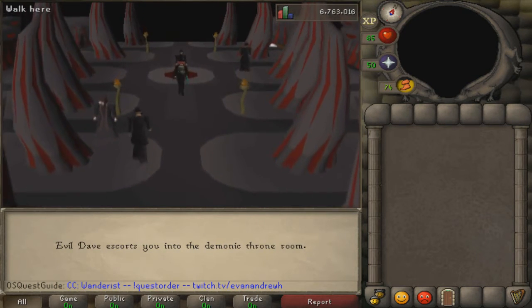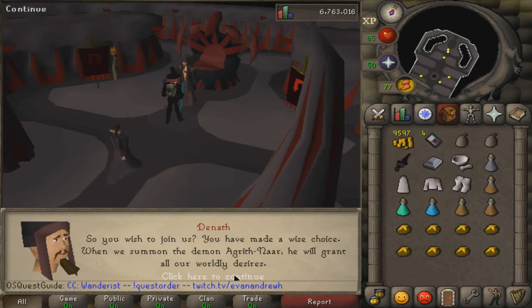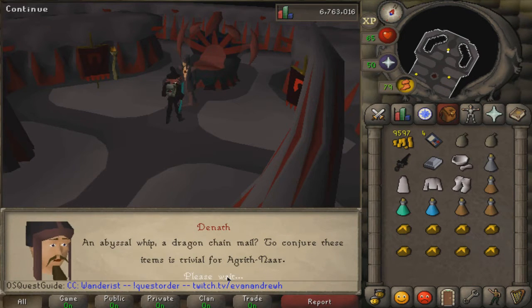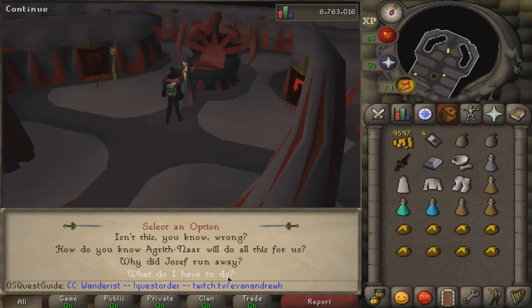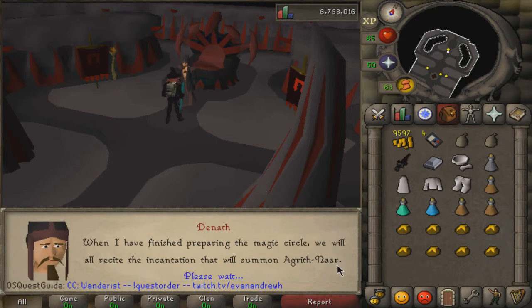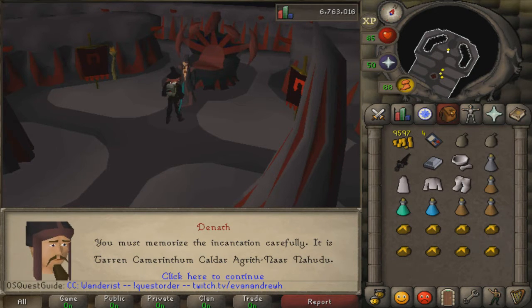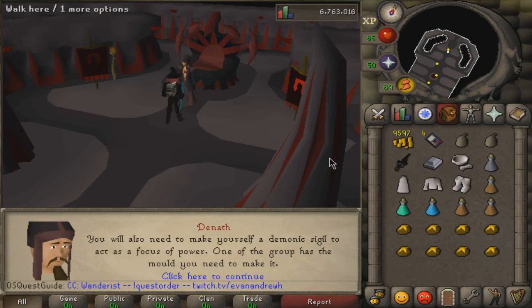A short cutscene will play where you talk to Dnath. He'll ask if you wish to join and give you some persuasive dialogue - ask him what you have to do. Now, you'll see an incantation on screen - write this down right now, you definitely need it. Mine is: Terran, Cameranthan, Kaldar, Agrithnar, Nahudu. Pop open Notepad and write that down, otherwise you're going to have to backtrack when you need it later.